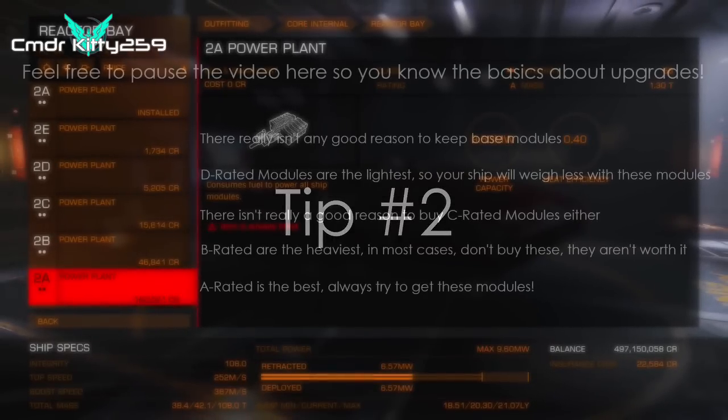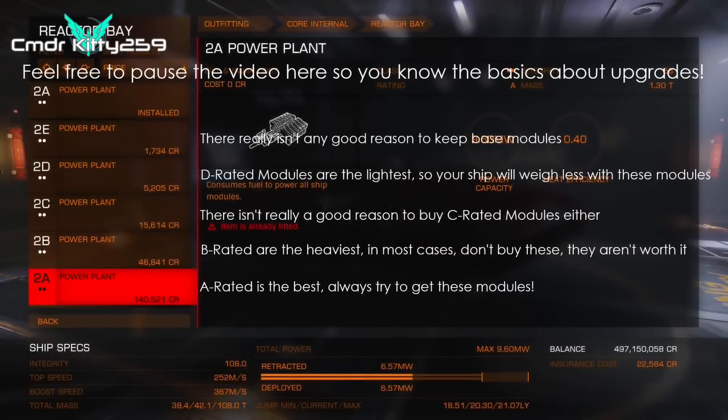If you can't get an A-rated module, don't get a B-rated one. B-rated modules are very heavy and will more than likely cause your ship to heat up a lot more than it otherwise would. Instead, get a D-rated module. They are the lightest modules, so you will get a small upgrade and it will also increase your ship speed slightly.